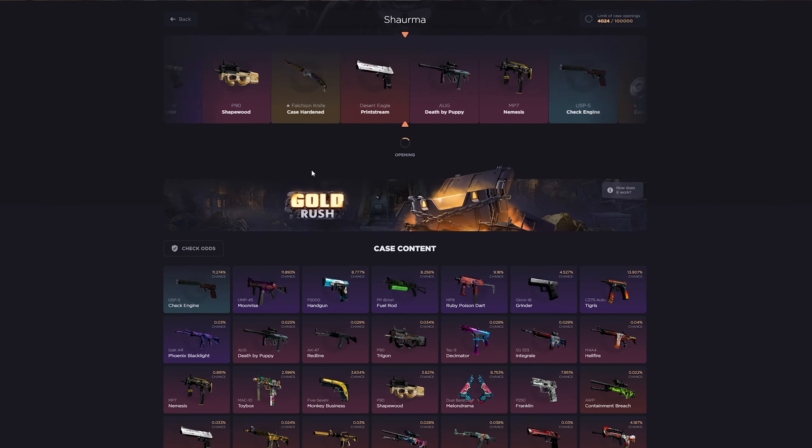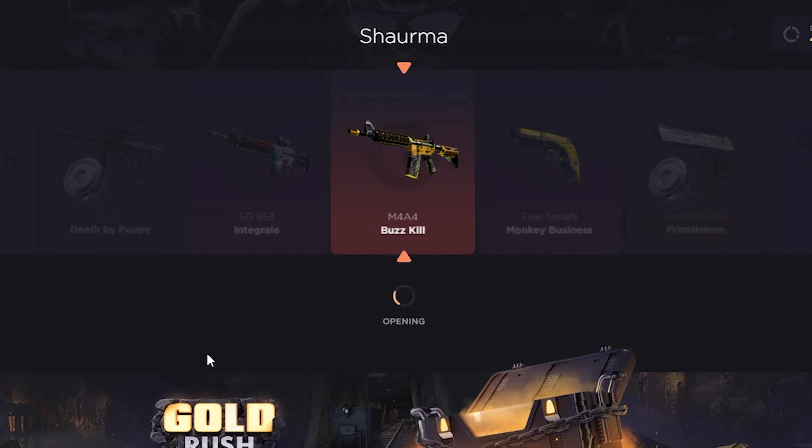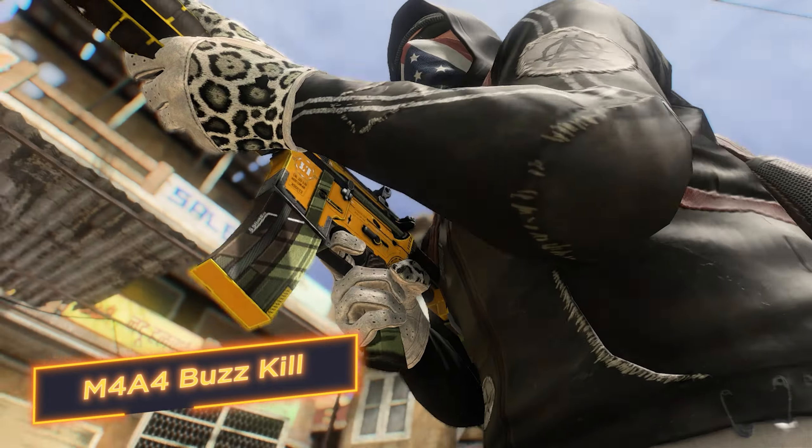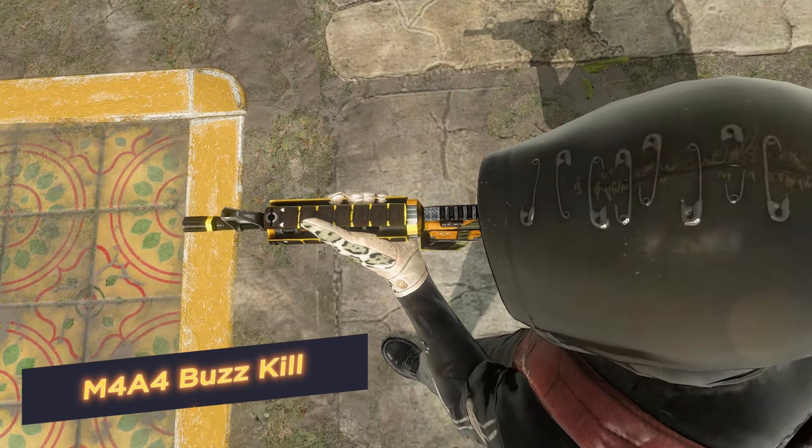M4A4 Buzzkill. Stylish design, clean lines and geometry — what a pleasure to look at. Break it off without breaking. That's the motto of this futuristic weapon that guarantees a big break off to anyone but its owner.